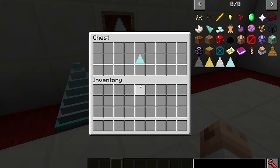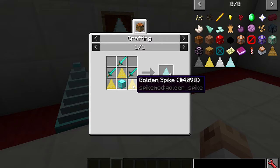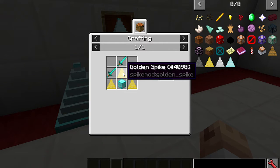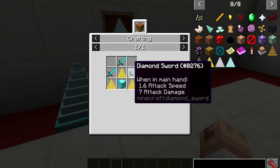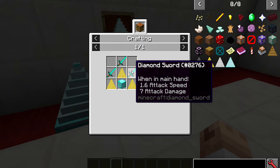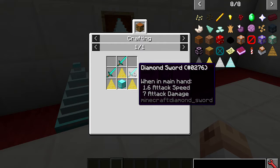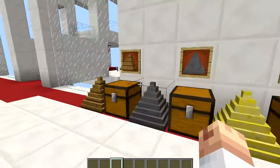Next is the diamond spike — this one is expensive, but it's diamond, so you know you're rich. You'll need three golden spikes, a block of diamond, and three diamond swords. This does three and a half damage every time you step on it — diamond sword does seven damage, so the spike does half, which is three and a half damage per step.